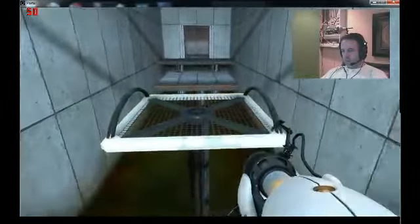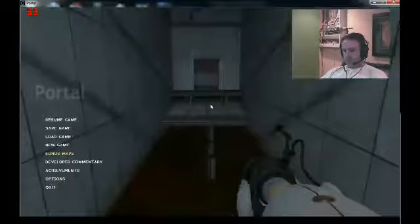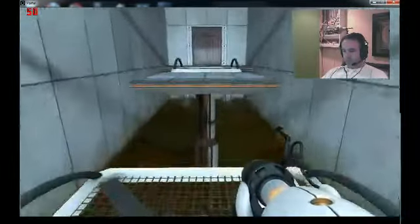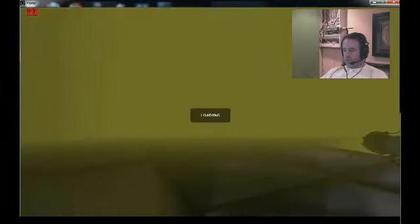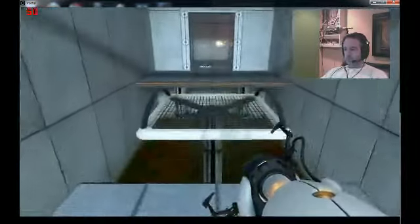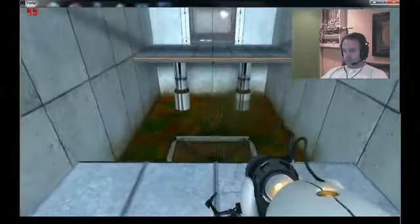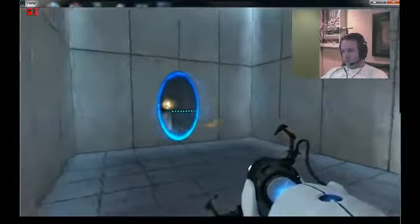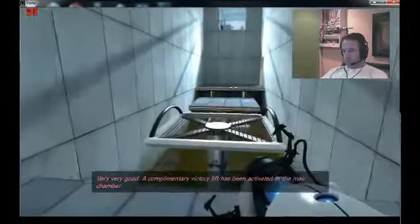Can I go right across here? Am I going to fall in if I go right across? Let's save it first. I guess so. Oh, you gotta use space to jump — duh. Alright, good idea. Oh shit. Okay, that's right, space bar is jump. There we go. Blue one. Very, very good. A complimentary victory lift has been activated in the main chamber. Nice.